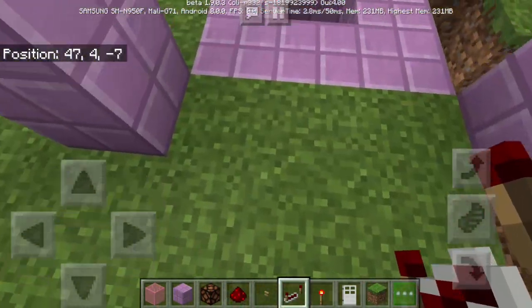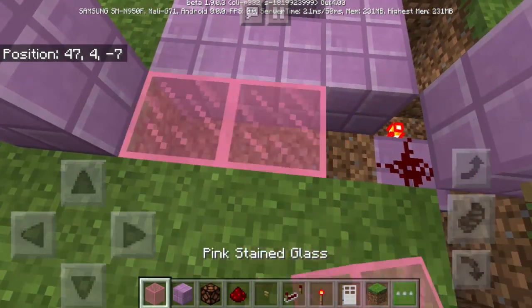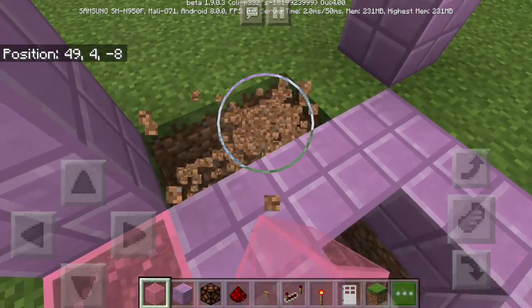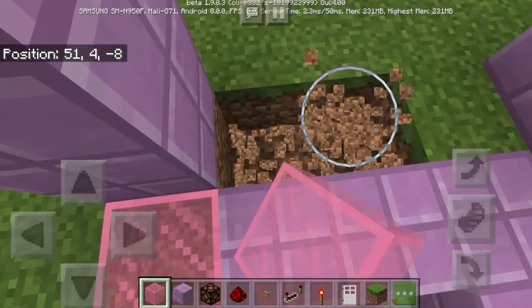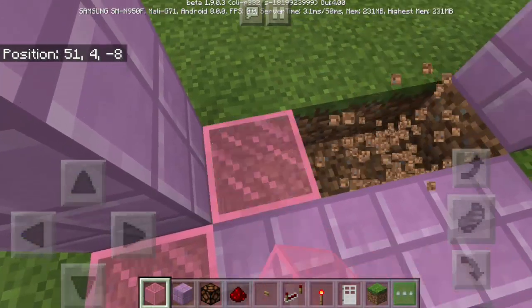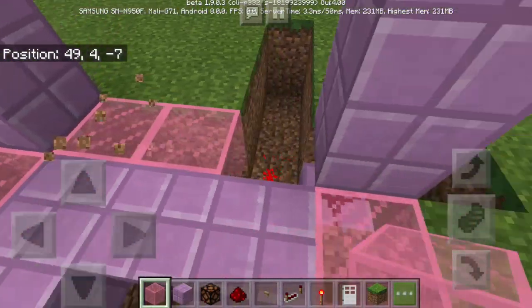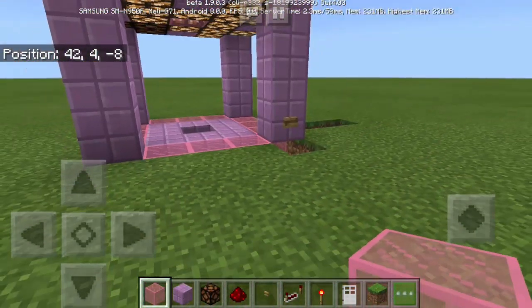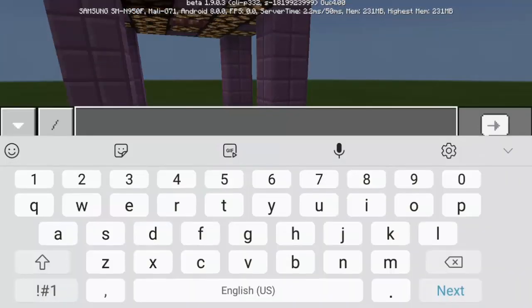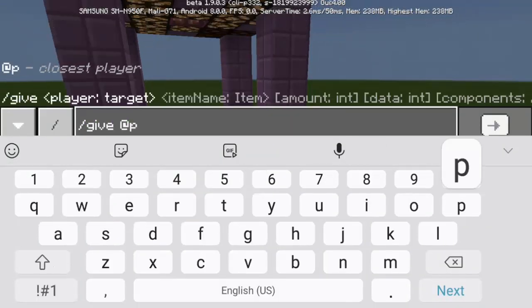Somewhere here we're going to put a redstone repeater. And then more, two blocks deep going this way. There we go. Now what we're going to do is to add some stained glass at the four sides of the middle square. Let's take this part three times. There we go, to make it look balanced. There we go, and we can actually cover that.